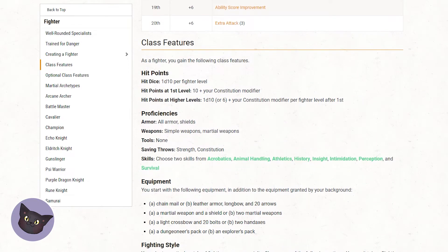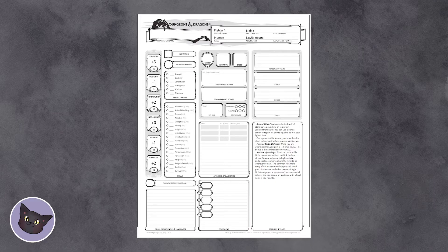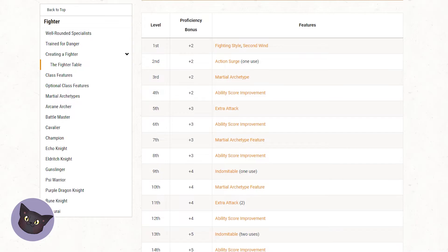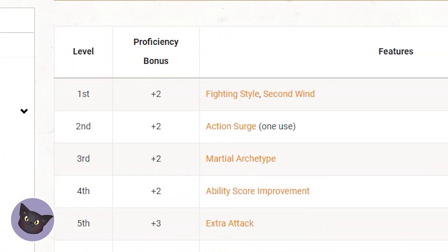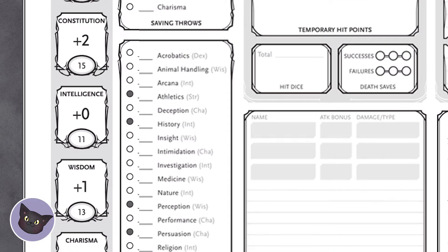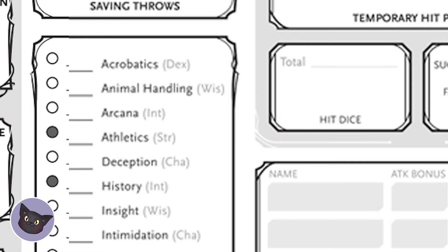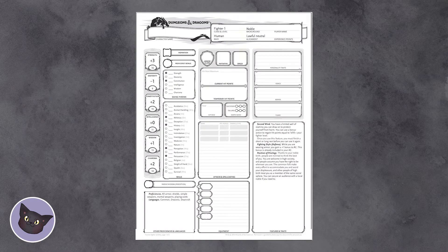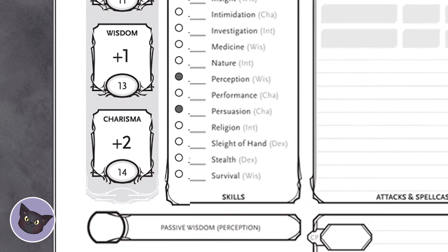Now the tricky part — listen carefully. Your class, race, and background will state clearly what skills, languages, or proficiencies you have. Write those down, and any proficiencies you get, bubble them in. Usually you'll have around four to six bubbles on a sheet. At level one, you get a proficiency bonus of plus two. So if you are proficient — that means it's bubbled in — you will add two to that, plus whatever bonus that particular skill is a part of. See how Arcana says it's INT, or intelligence? That means you will add whatever your bonus to intelligence is. You will add that extra plus two from your proficiency bonus only if it is bubbled in. Go down the line and plug in the numbers according to their stat and add any plus two bonus.